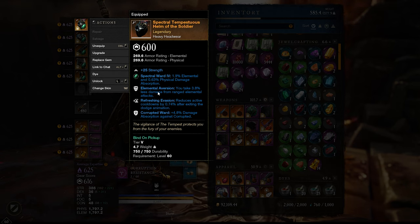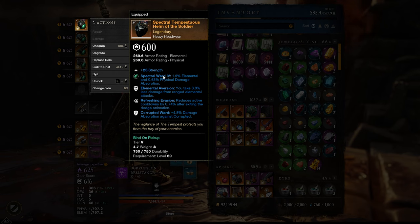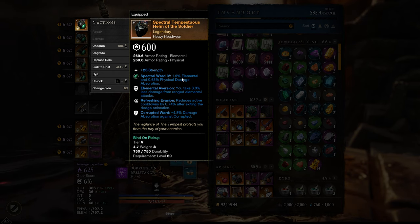Corrupted Ward alone is going to net you around 24% damage mitigation from any corrupted monster. If they are an elemental type that shoots ranged attacks, it's also reducing that by 19%. Taking those two numbers into account, you're reducing that monster's damage by 43%.